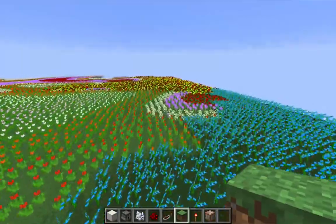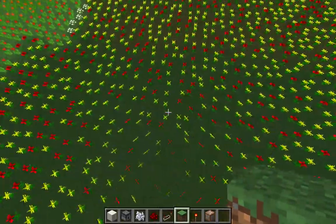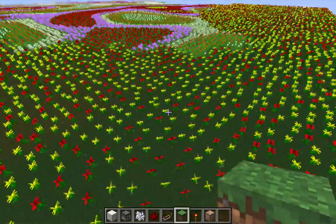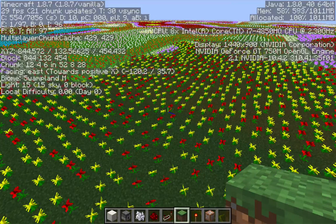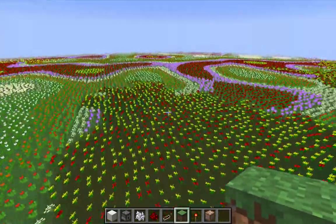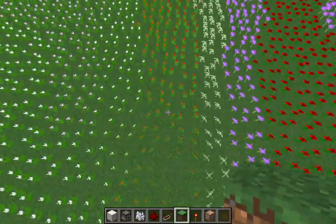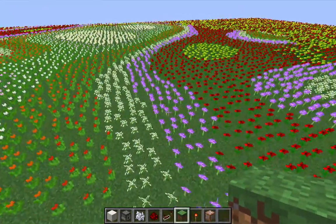If we head over to this patch of poppies and dandelions, this also looks like swampland because you can see the discoloration of the grass — a darker color. It could be a roofed forest, but I believe this is a mountainous swampland. And it is a mountainous swampland. Blue orchids do not grow in mountainous swampland — they really only grow in run-of-the-mill swampland. So the location where you are, where you're going to be hitting the ground with bone meal, really makes a big difference in terms of what flowers you can expect to harvest.